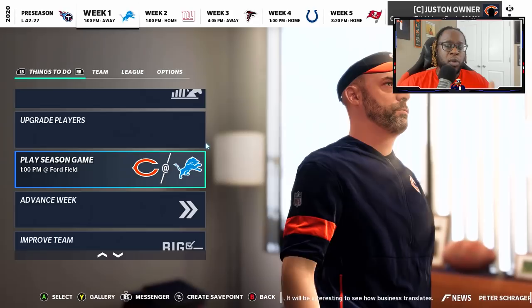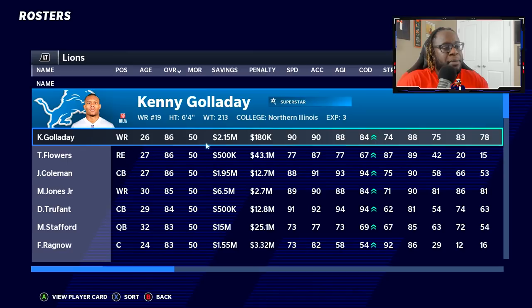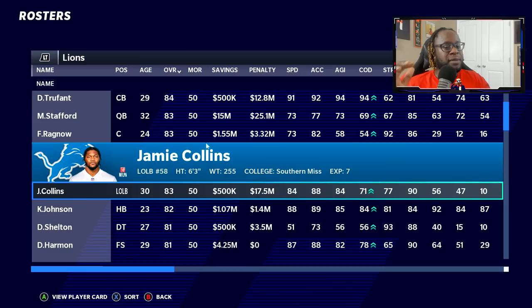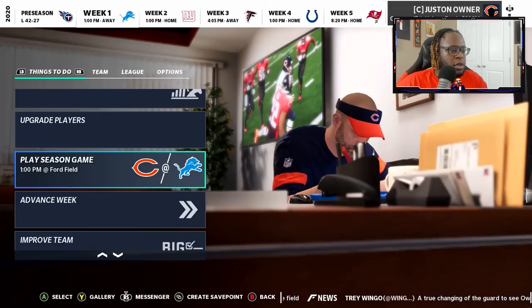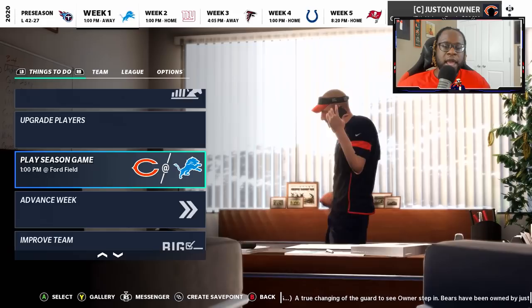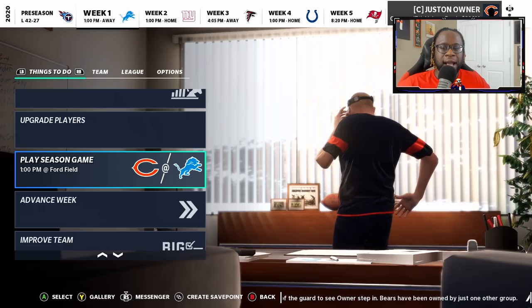Hopefully our boys can come out here and play well enough to get a W. This Lions offense definitely has some weapons: Kenny Golladay, Marvin Jones, Kerryon Johnson, Matt Stafford. On the defensive side, they got Trey Flowers, Justin Coleman, Desmond Trufant, Jamie Collins. It's an older squad but still full of players known to make plays. What better way to start the season than getting a division win.